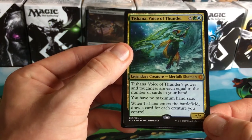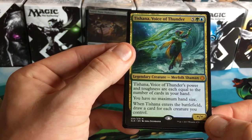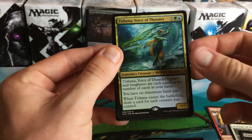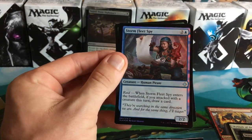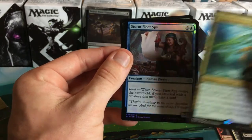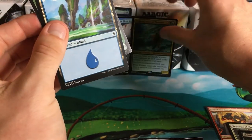You have no maximum hand size — pop out those creatures and draw some cards! Oh my goodness — and we got a foil too, foil Stormfleet Spy! It's a two-drop, raid — when Stormfleet Spy enters the battlefield, if you attacked with a creature this turn, draw a card. Man, that is way to start things off — that is sweet.